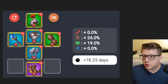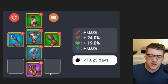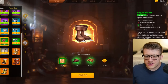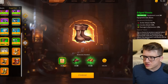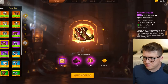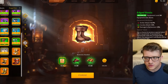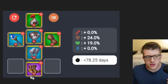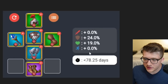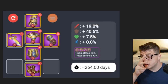Now for equipment — here's the starter build you want. The toughest piece to get will probably be the purple boots. The only other boots worth considering are the sturdy boots; you can use gray sturdy boots until you get your Flame Treads. Edge boots aren't great. Even though the starter build has one purple piece, you get a nice spread of defense and health.